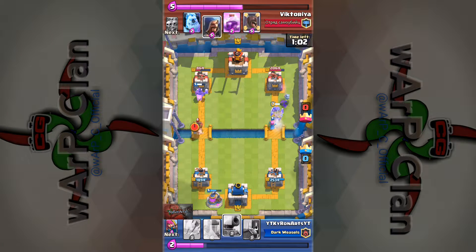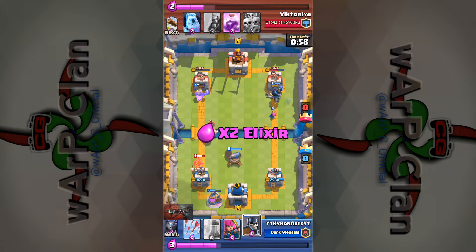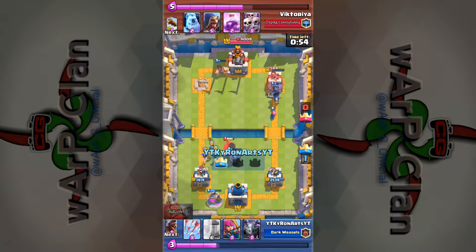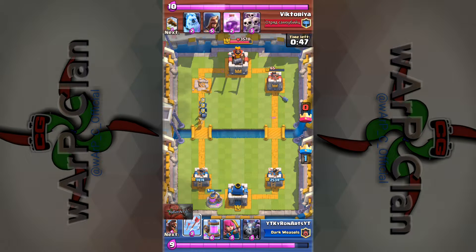Right here I'm doing a double push to see what he will do. I put down my troops and he puts down his hog rider. But I have the cannon to help out a little bit — unfortunately it was too late. So I put down the guards, the hog rider got a little bit of swings but I countered it. The guards will be able to take out that hog rider.